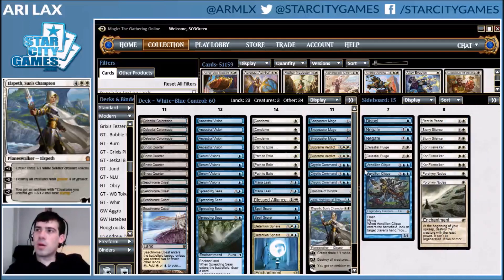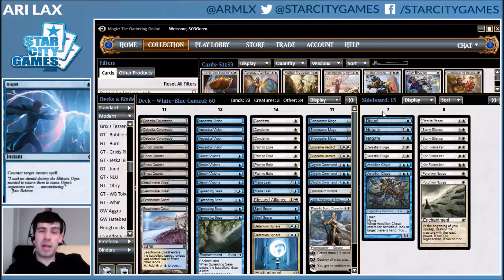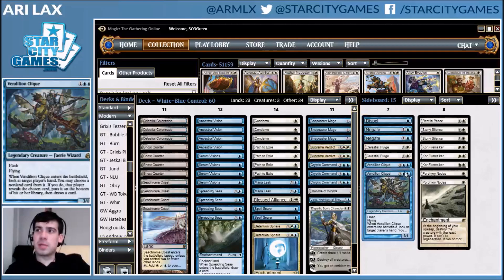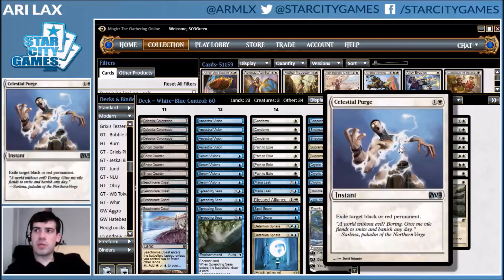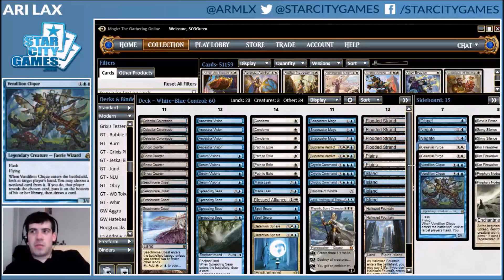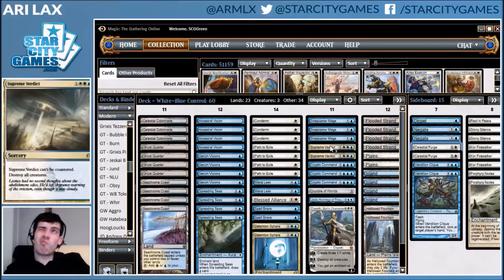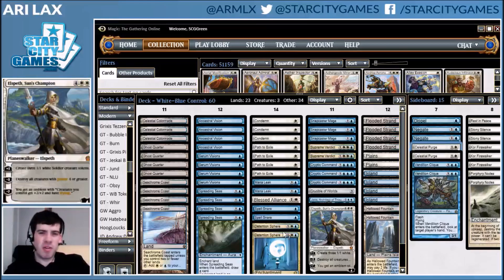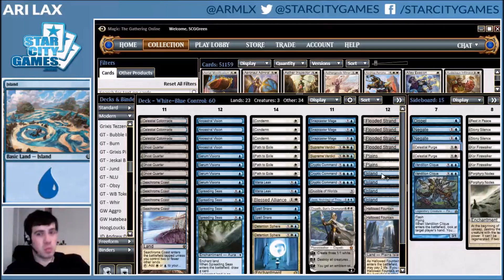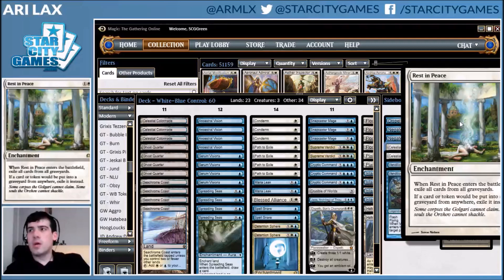Moving to the sideboard, it's a little lighter on piece-by-piece answers than typical blue-white decks — I'm used to seeing more Wear/Tear effects, but that might just be the lack of red. So we've got Dispels, Negates, and Visions of Beyond to handle combo. Celestial Purge is kind of a catch-all against mid-range and Death's Shadow — it can take out a Liliana of the Veil. You have a Rest in Peace against Dredge, though that matchup is a little easier than it used to be since they can't just long-game Grave Troll. It's also good against Death's Shadow — you can take out all their Delirium effects and their Tarmogoyf.